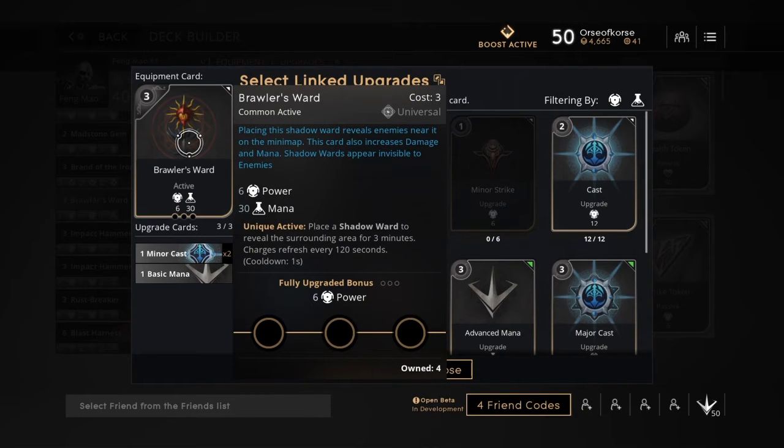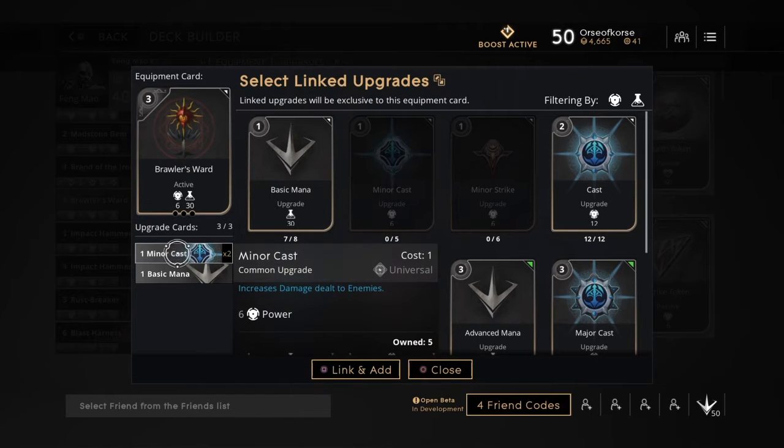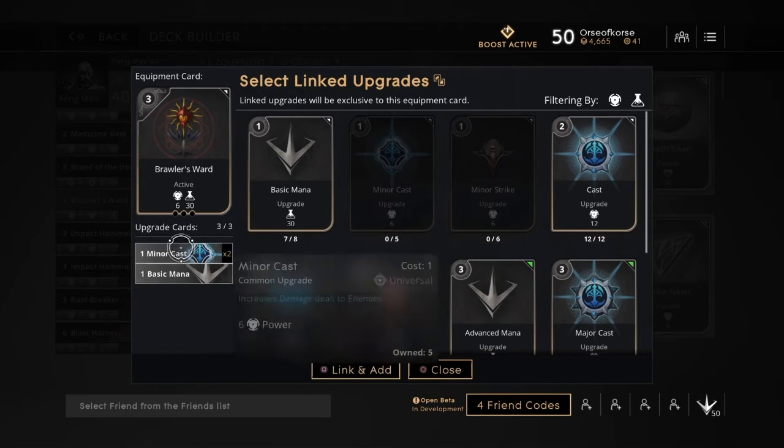Brawler's Ward — I'm back to putting wards in my deck. I say this all the time; I used to say it back in Legacy: make sure to keep a ward. You want to keep wards in your deck. You don't want to be caught out, especially not on Monolith, because once you're caught, you're caught — unless you have an escape and you're running.